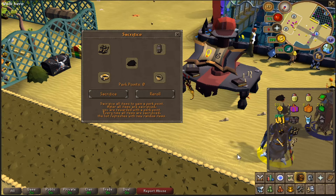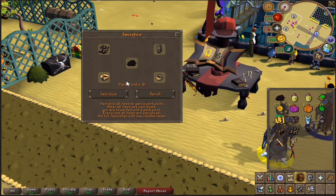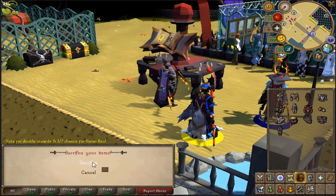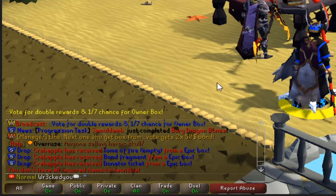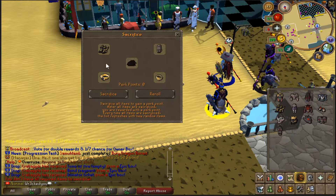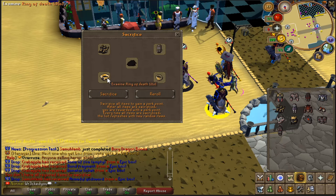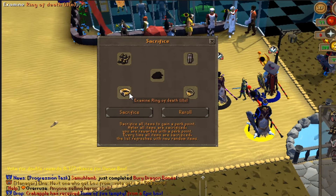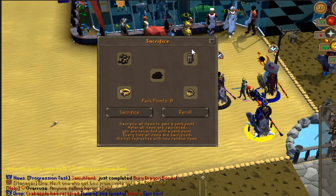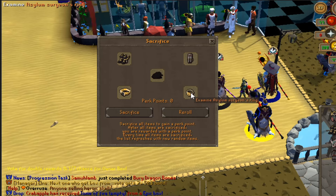So if we sacrifice here — sacrifice all items to gain a perk point. After all items are sacrificed, you are rewarded with a perk point. Every time all items are sacrificed, the list refreshes with new random items. So we might have to sacrifice the items that are actually showing, because it did say it would re-roll. We don't have all the required items to sacrifice. What it's showing you here is what you need to sacrifice to get points — we need a ring of death eye, heroic boots, heart of darkness, luna plate legs, and asylum surgeon ring.